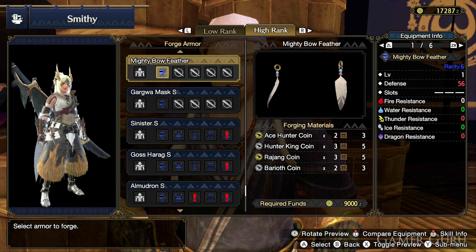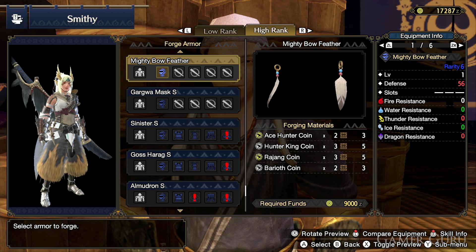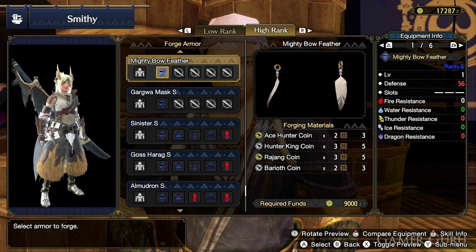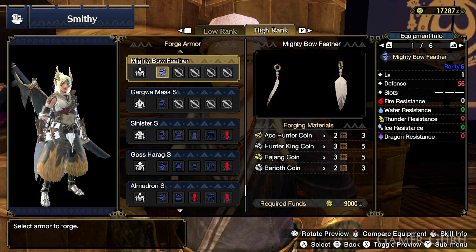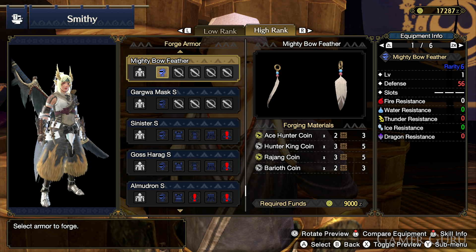The materials we need, if we go to the blacksmith, are going to be two ace hunter coins, three hunter king coins, three rajang coins, and two baryoth coins. Once you have at least one of each of these coins, this armor piece will appear in the blacksmith for you to forge.